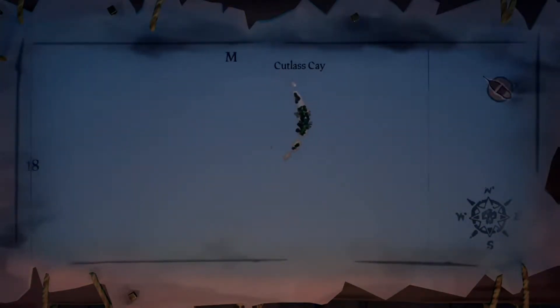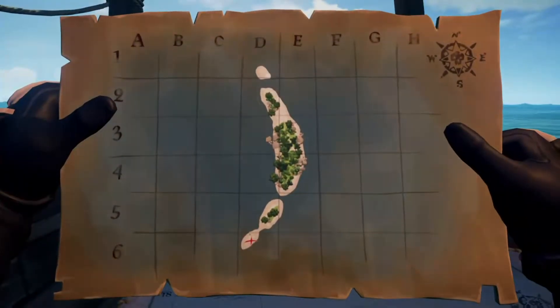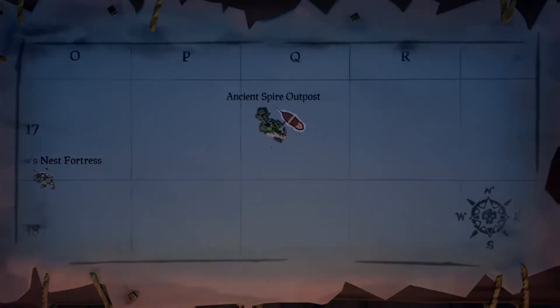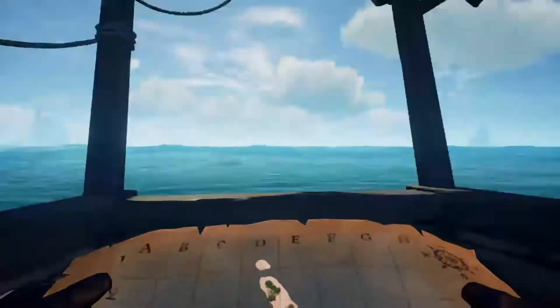Look at this one right here — this one. You hit A on the Xbox to mark it. But that one looks like, yeah, it looks like that island on the map. So I have to sail from the Ancient Spire Outpost, which is where I'm starting, where I spawned in. I have to sail like due west and then cut southwest.